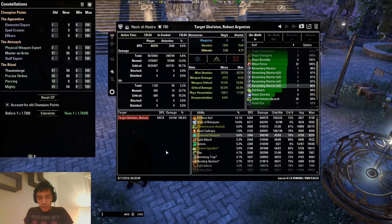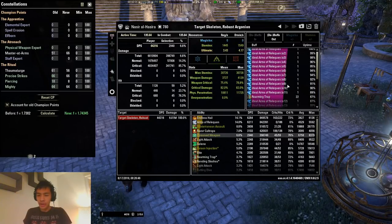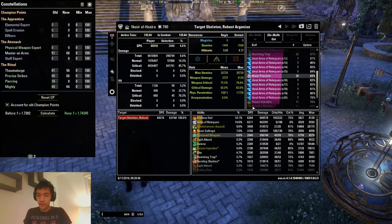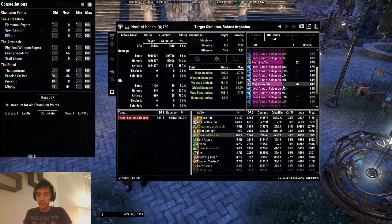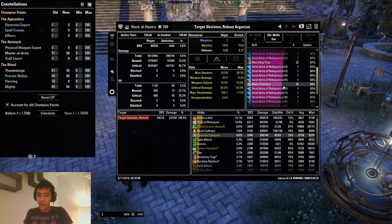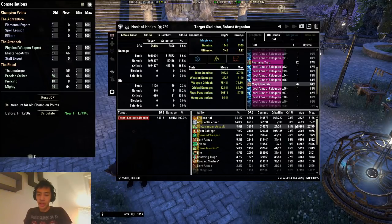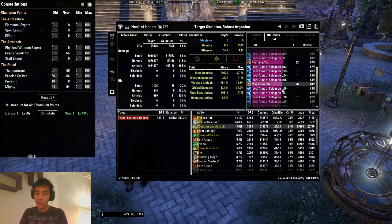Our Major Fracture uptime here is 84%. The five second duration on Subterranean Assault does reduce the overall uptime, but it's still pretty nice to have. It's a nice AOE source of Major Fracture for trash pulls and it also deals a lot of AOE damage — that 20k average is going to be across anything that gets hit by those skulks as they pop up.